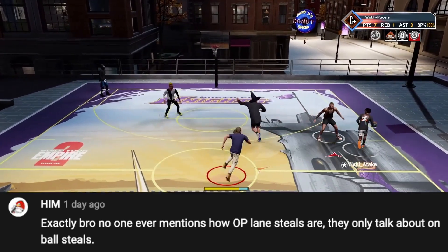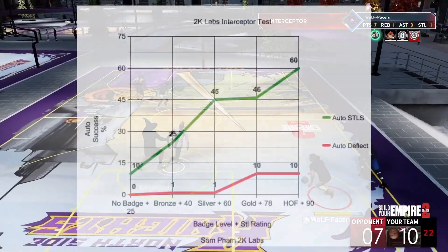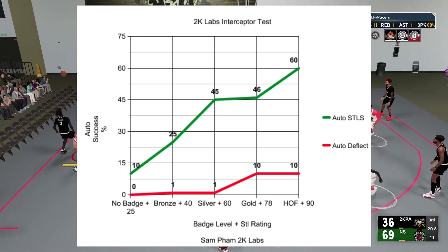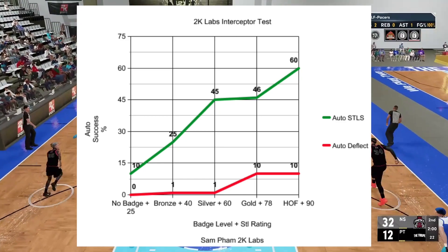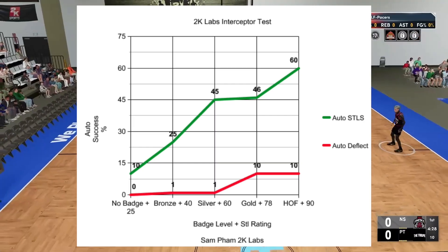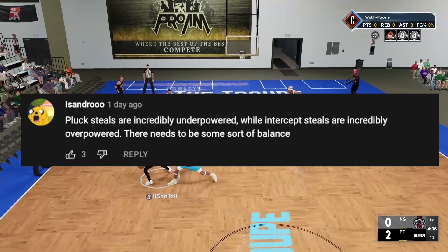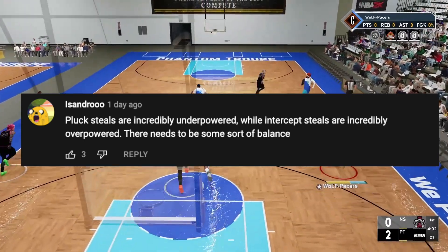This badge is now the strongest and most reliable defensive mechanic in the game, and that's not just visually — by the numbers, as we have done the test previously, you can see these are the auto success rates on steals and deflections. These are auto rates, so at auto it's already 40-60%, and if you add in manual abilities, that number gets even higher. Because of this, the state of the game on the defensive end is where puck steals are underpowered and intercept steals are incredibly overpowered.